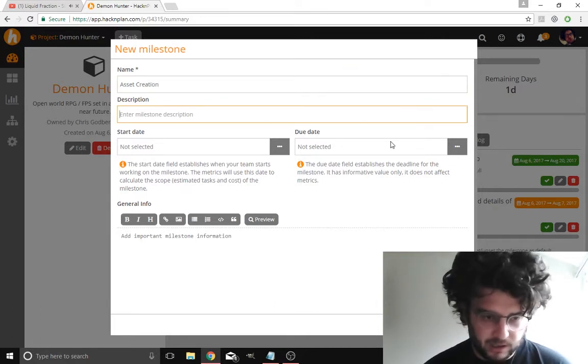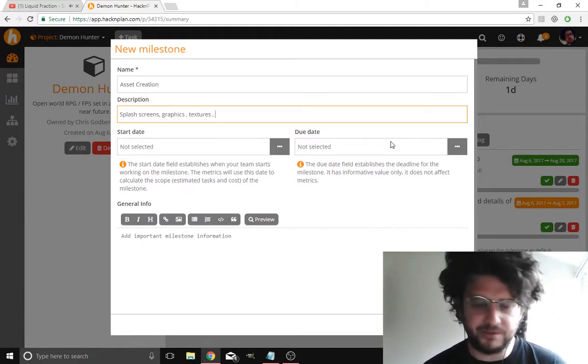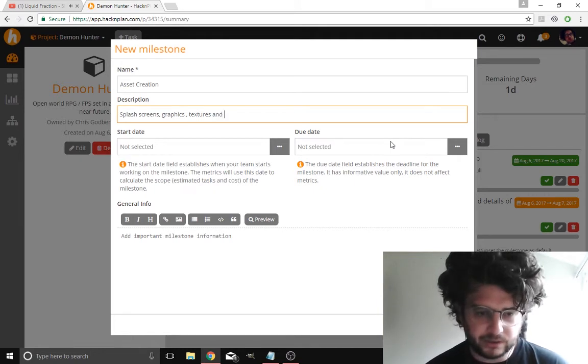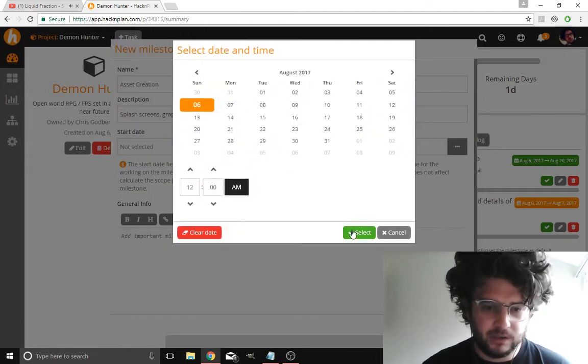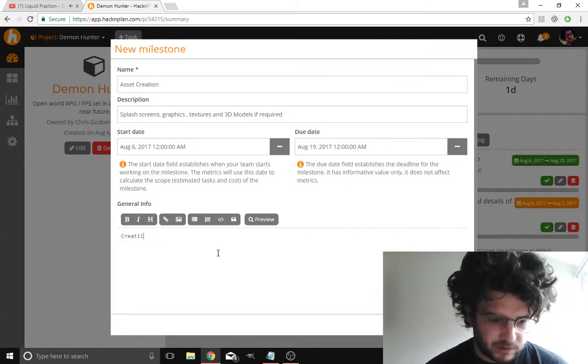It could be anything from splash screens, graphics, textures — I mean, this isn't as relevant because I'm using GameGuru and I'm going to be using a lot of the predefined models, but it's still kind of relevant. 3D models if required. I'll give myself a week for that — actually a little bit longer — we're not on a strict deadline for this. Creation of assets for gameplay.